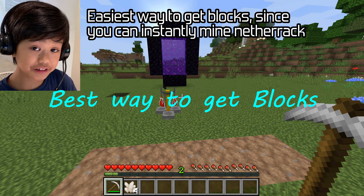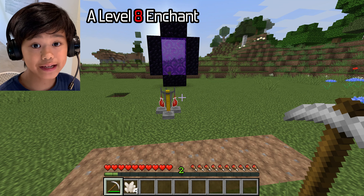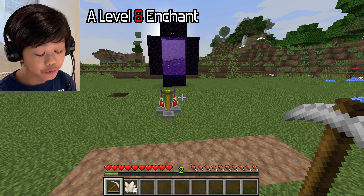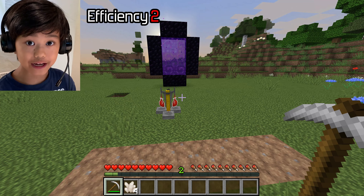It is the easiest way to get blocks, since you can instantly mine netherrack with an Efficiency 2 diamond pickaxe. All you have to do is a level eight enchant, which is eight levels, and I already got two of them. With a diamond pickaxe enchanted with Efficiency 2, you can instantly mine netherrack.